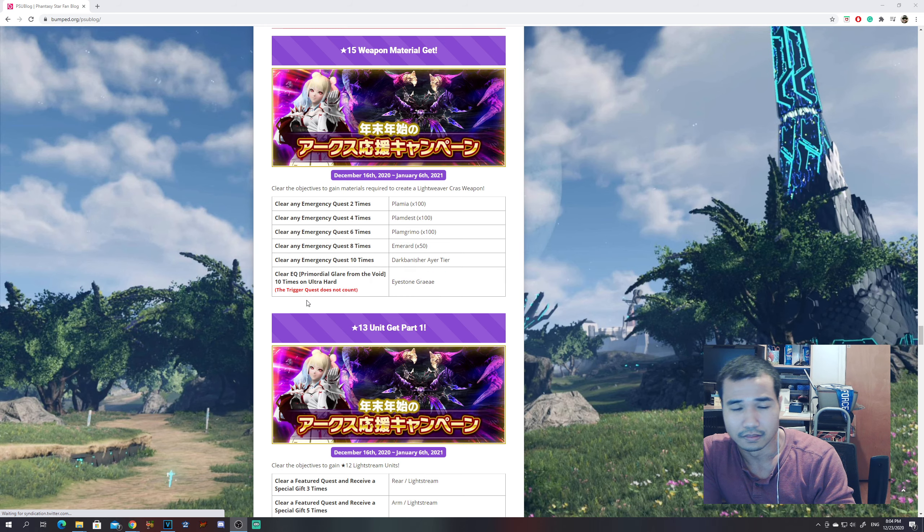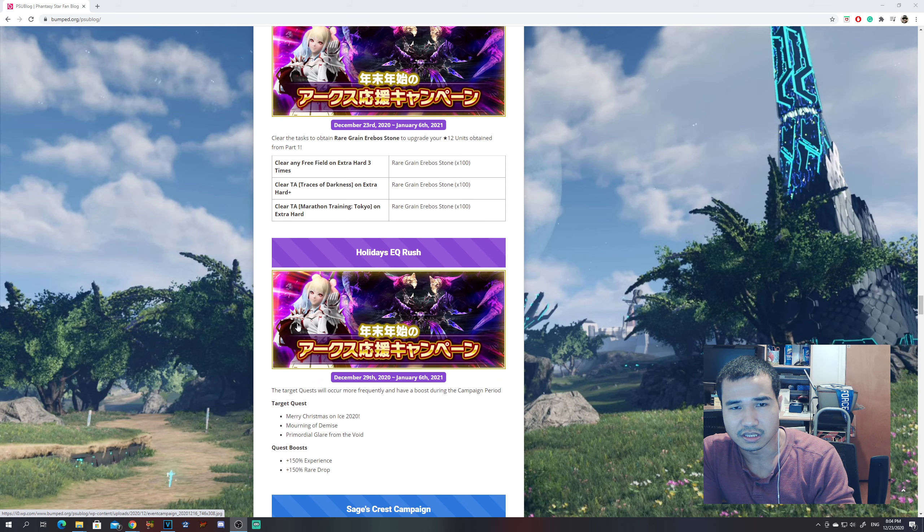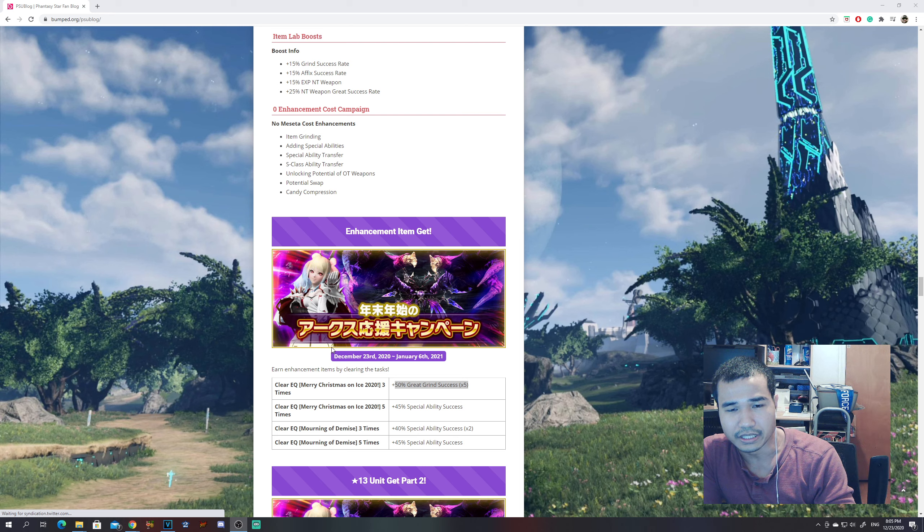You do need the stone though. I already talked about the sage crest, so you can look at that as well. The Holiday Rush runs from December 29th, 2020 to January 6th, 2021.